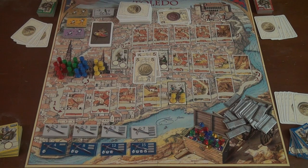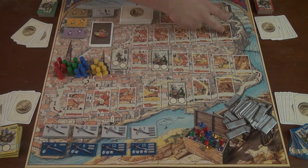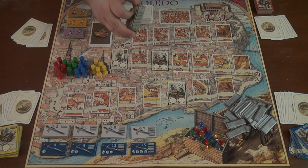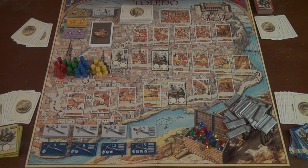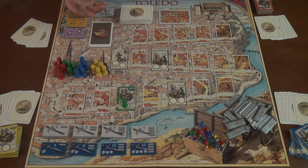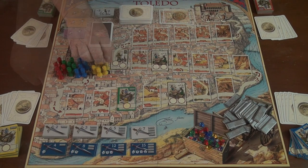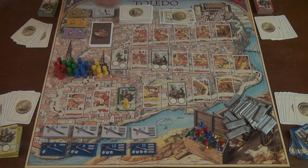Another thing you can do on your turn is play a business tile onto an empty spot on the board. There are not enough spaces for everyone to play all their business tiles, so you have to be judicious about what you play and where. Generally, if you land on one of your own businesses you can trade there for free, but if somebody else lands on your business and wants to trade, they have to pay you. If you start your turn in a business, you cannot trade and then move — you must move first and then trade.